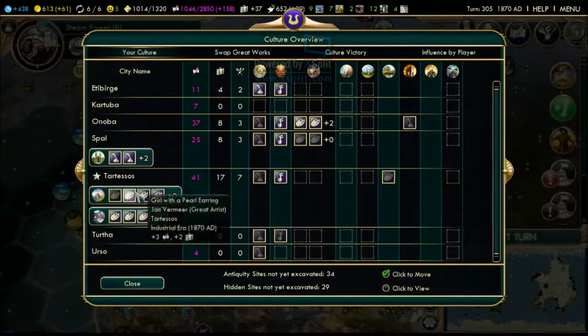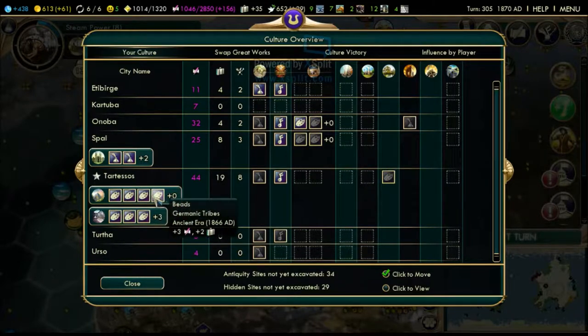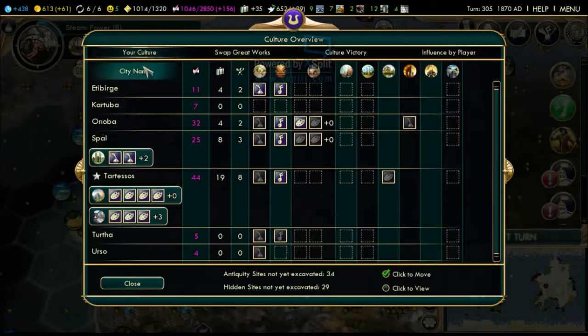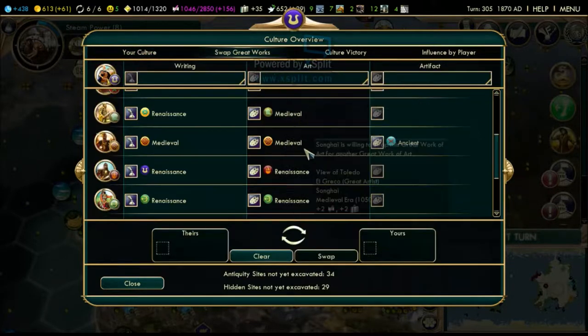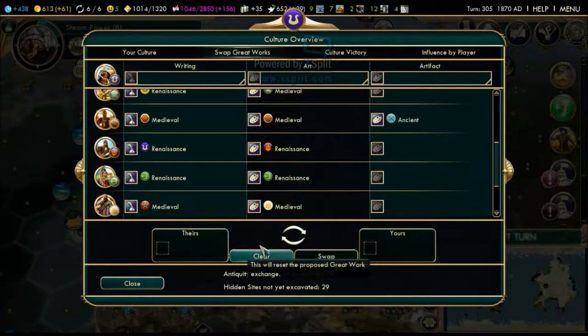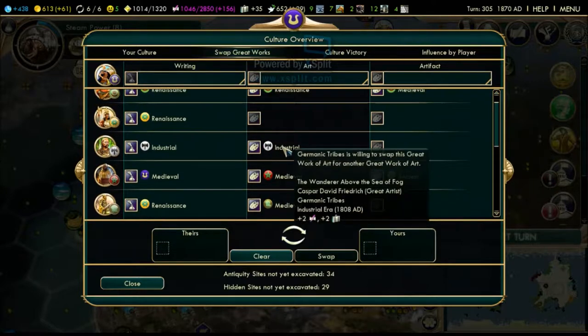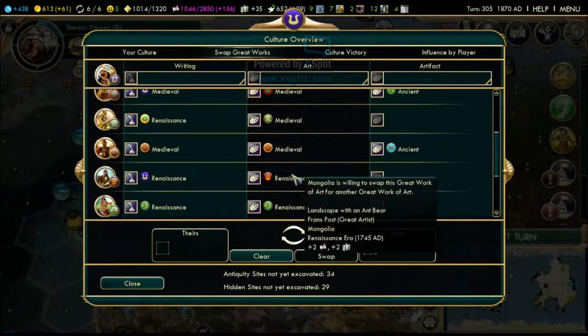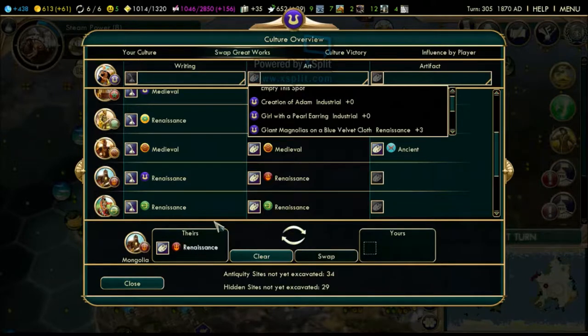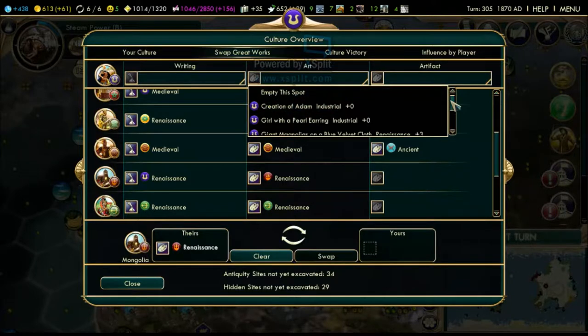I wanted to go to the tourism screen. We now have this industrial work of art - we're gonna slot that in. We have medieval, ancient, industrial, industrial, so we need to exchange one of these industrial works for something different. We want to grab renaissance from Mongolia - Mongolia will never achieve any significant cultural advancement, so it's safe to exchange with them. Creation of Adam - that's a good painting. I'll remove the girl with the pearl earring.